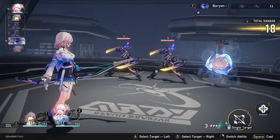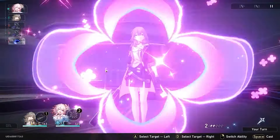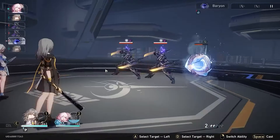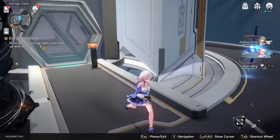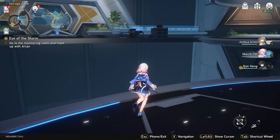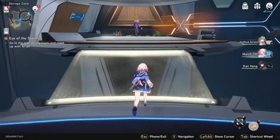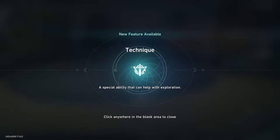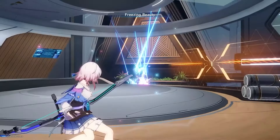Continue on through the main storyline, progressing until you get to meet Dan Heng, because he is going to speed us up even more. Once we have access to Dan and we're in battle, we'll want to use March's ability to target Dan and give him a shield. This will proc his passive, giving him wind penetration and making him hit even harder. Also continue targeting enemy shields with their proper weakness to break them faster, hitting for additional damage.